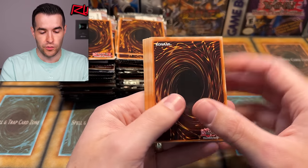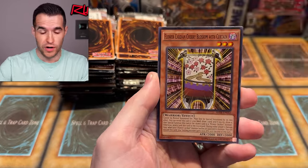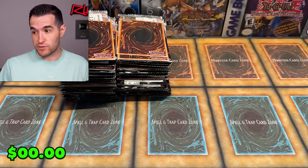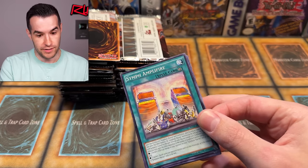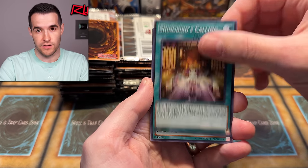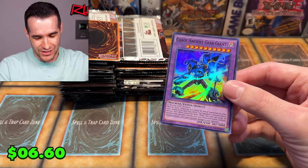Chaos Ancient Gear Giant - this is actually a $4 card, a $4 super rare. Right off the bat, this is the fourth best card in the set. There's not that many crazy cards because this is in the range of 2016 to 2019, before Starlights and after Ghost and Ultimate Rares. Highest rarity is Secret Rare. Hebo, Spiritual Beast, and Chaos Ancient Gear Giant - let's go! Two of the $4 card - that's actually pretty sick.